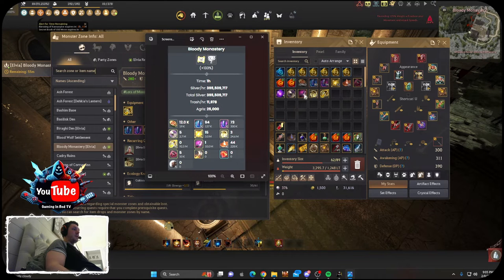I got three more seed of voids this hour but no rare necklace drop. You can maybe get to around 400 million if you're really pushing the limit. There are videos on YouTube claiming you can get 1 billion an hour — I've never gotten a billion; I don't think I've ever gotten more than 600 million at this spot. I wouldn't really recommend it if you're just trying to go for silver.